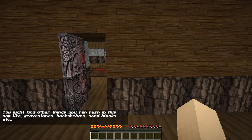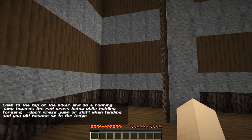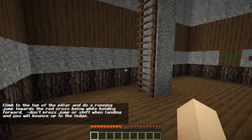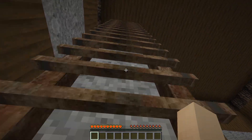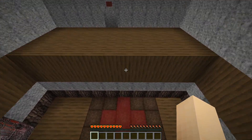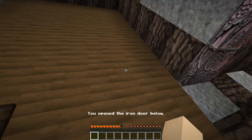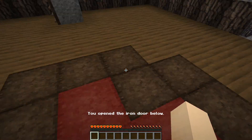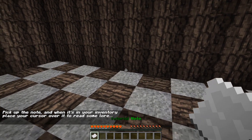You might find other things you can push in this map like gravestones, bookshelves, and sand blocks - good to know. Climb the top of the pillar and do a running jump towards the red cross below while holding forward. Don't press jump or shift when landing, you'll bounce up to the ledge. Oh, well that's a new one. Oh nice, okay okay - ow. These are pretty much just slime blocks.